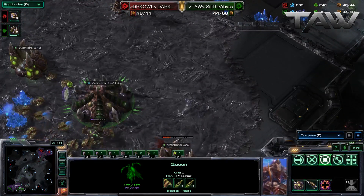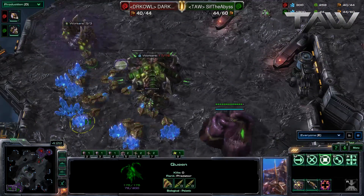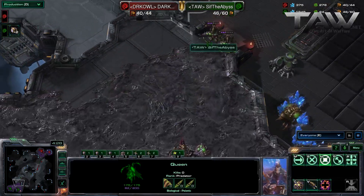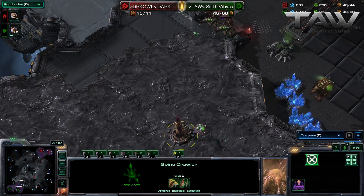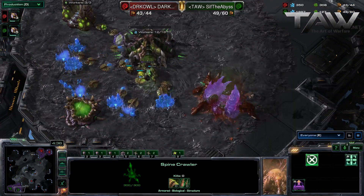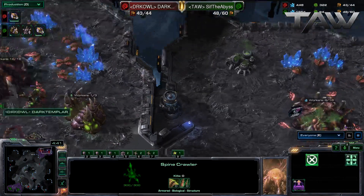Maybe he's going to go Mutas. I've seen some good two-base Muta play. He is getting gases saturated once he can, at least. But just do something with that Spinecrawler — move it up to the Queens, next to the ramp, or at least use it to kill that Extractor faster. There you go. He should at least be spreading creep.